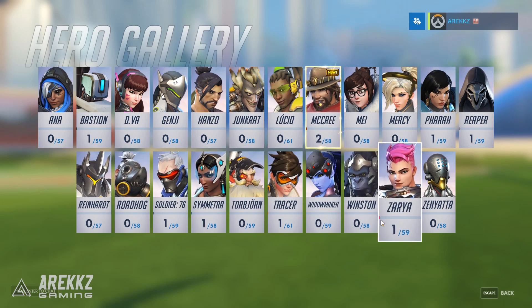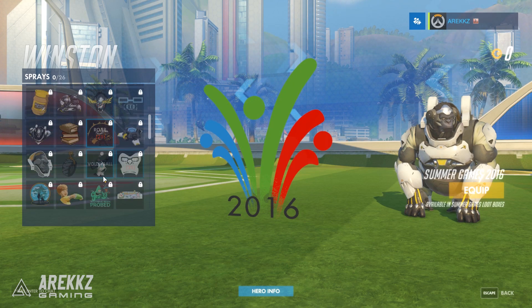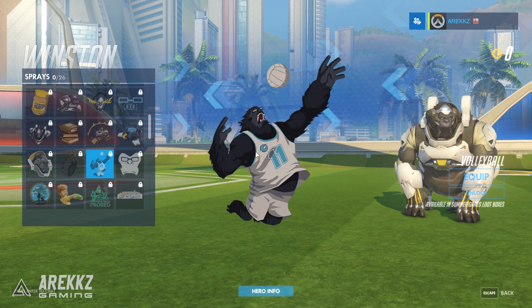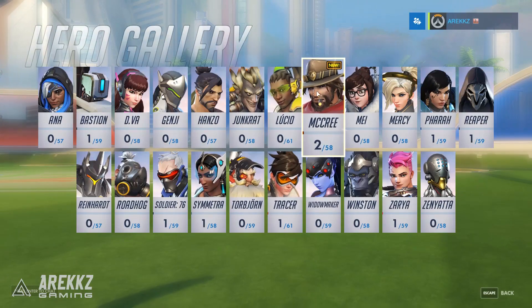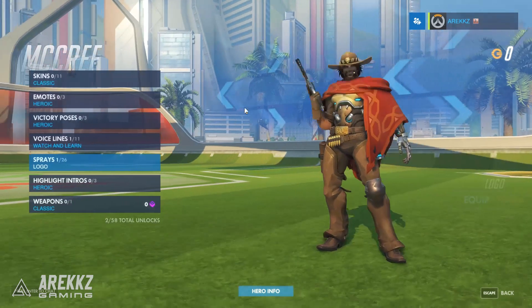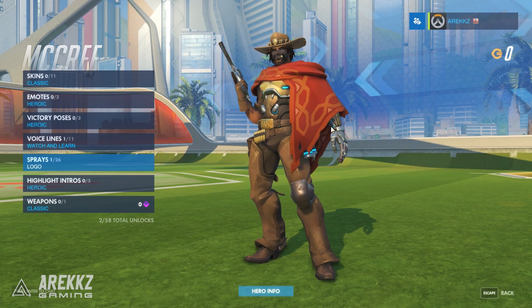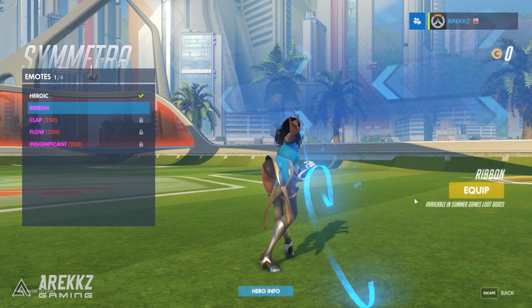While some characters don't have skins, they do have additional items. Winston, for example, has sprays — including the summer games emblem and a Winston volleyball spray. Zenyatta has a Taekwondo spray, and McCree has an equestrian one. According to the patch notes, there are supposed to be 90 items in total, including skins, sprays, and emotes. I actually got one out of a box — a ribbon emote for Zarya that's tied to the summer games.